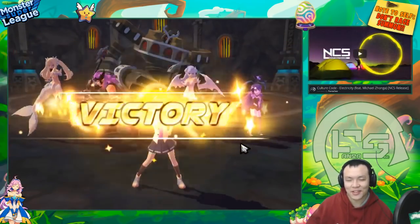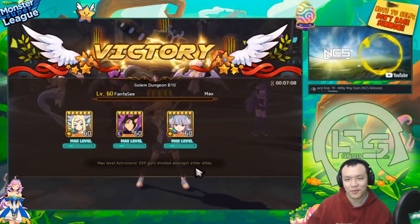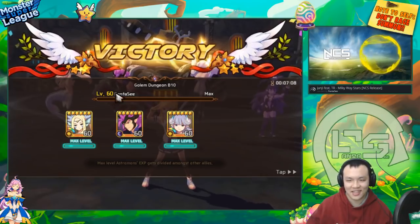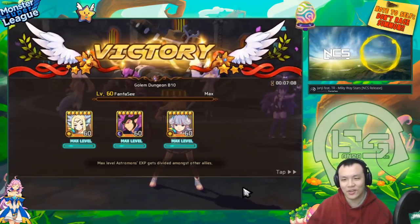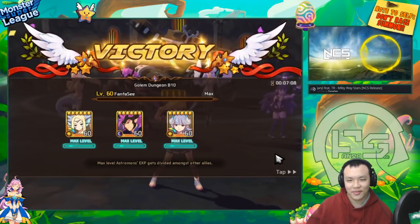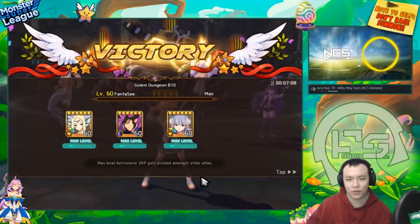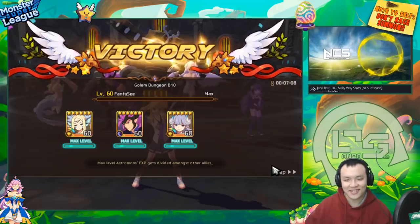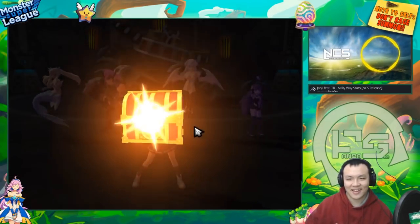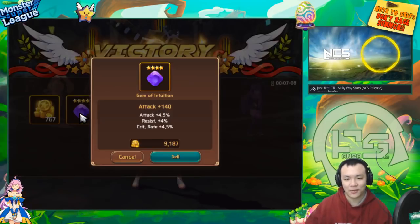Damn she does so much damage. You can imagine if you had two dark moonflowers - you could literally beat any team in PvP. First turn you just kill something, that's it. You use two units to kill one unit, and for your other two you can bring support or two more dark attackers. If you have four dark moonflowers it's just GG - you don't need anything else, and they even have an HP lead to make themselves somewhat tanky.